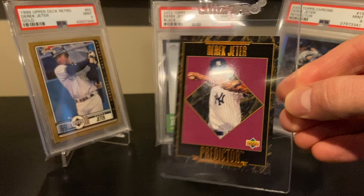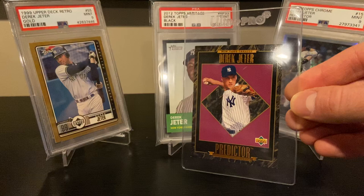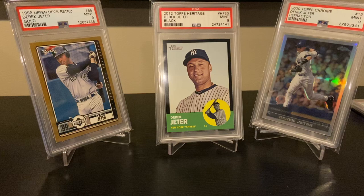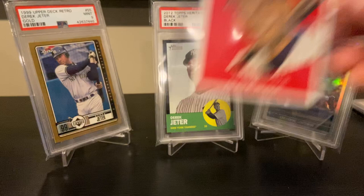Another one I got at the National: the '95 Upper Deck Predictor — just a classic Jeter card. I remember this card being featured in Beckett Magazine. When I was a kid I never thought I would touch it, but I found it in a box at the National for just a few bucks — couldn't go wrong. There's another Topps Heritage short print from, I believe, maybe '07 — great card. I like Topps Heritage a lot, just a simple clean design.